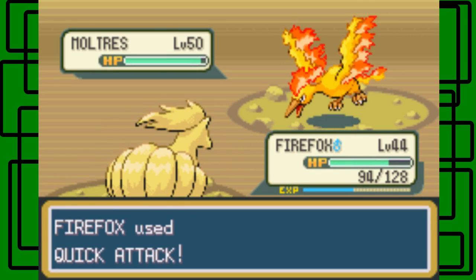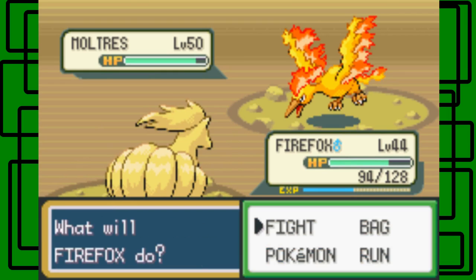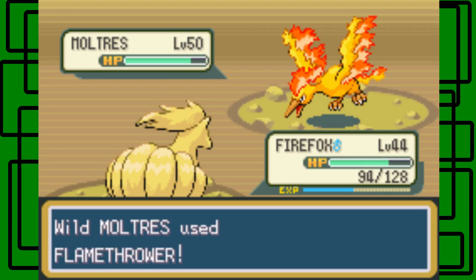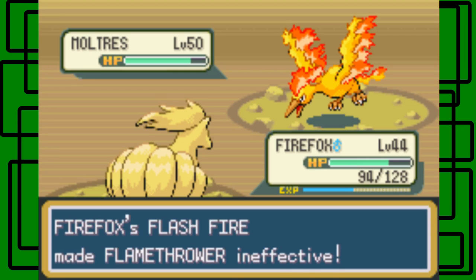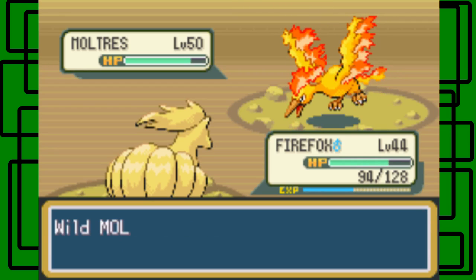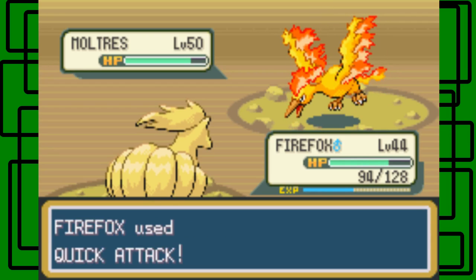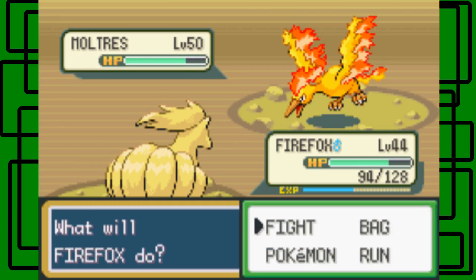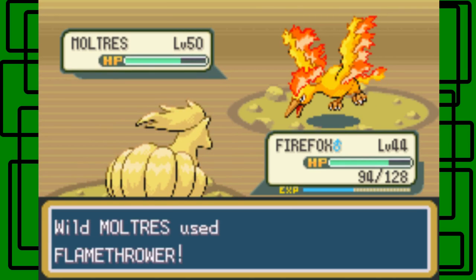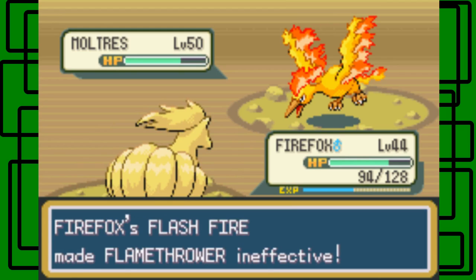This might take a lot of Quick Attacks actually. Yeah, see the Flash Fire made it raise power, and then next turn I think it'll just make it so it doesn't even affect it — it's ineffective. At first it'll boost up Flareon's fire type moves. I don't want to use any fire type moves because I don't want to burn Moltres, because then it'll eventually faint.